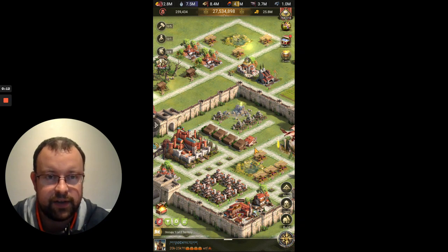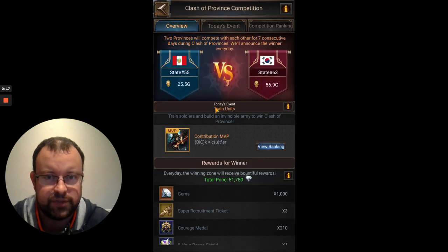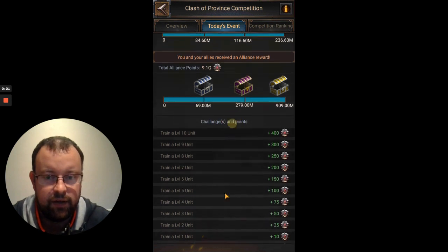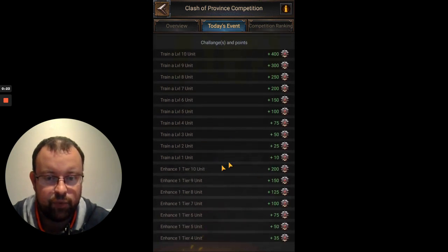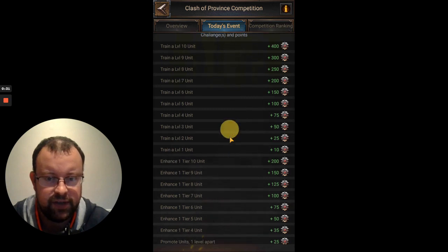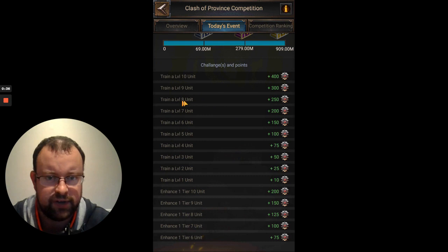Every Friday in Clash of Province we have troop training day. Looking at the Clash of Province competition, today's event is trained units. The higher the level of unit, the more points you get. You also get points if you enhance units, but not quite as many — enhancing a tier 8 unit is 125 points, but training a tier 8 gives you 250 points. So it's double the amount of points for training.